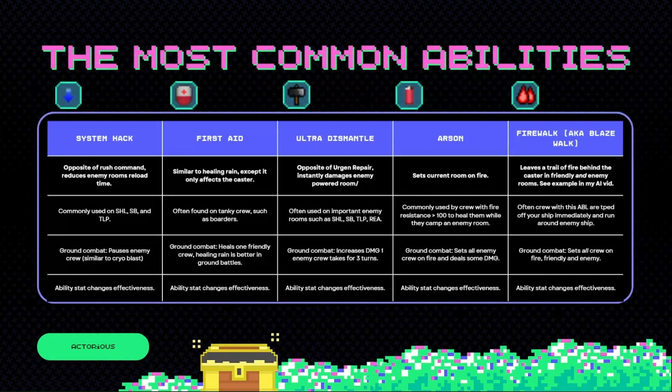Next, System Hack. It's the opposite of Rush Command and it just reduces the enemy room's reload time. For instance, if an enemy room has done three seconds of its reload and it's got a five second reload, and your System Hack has a duration of seven seconds, it will deduct that three seconds and then make the room wait another four seconds before it can start reloading. That's quite good if you can get it on the enemy's shield, shield battery, or teleporter, since it's a bit like an EMP lock except it lasts longer and you don't need to keep shooting missiles at it. In ground combat, it just pauses enemy crew — quite similar to Cryoblast, except it only affects one crew.